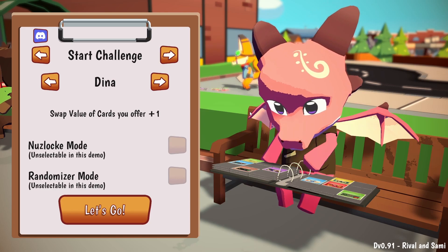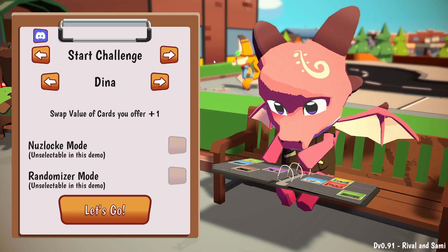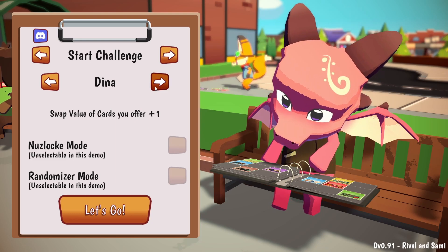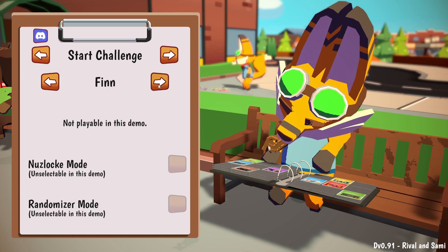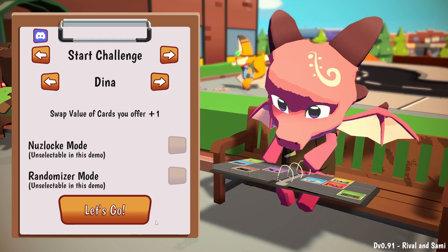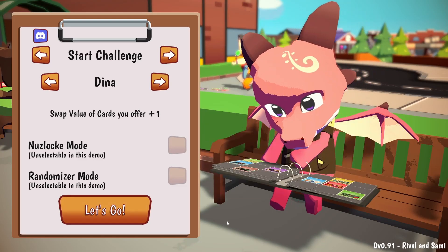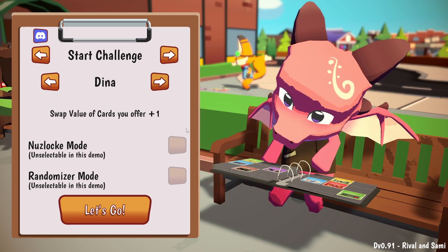We're gonna go ahead and hop in. There's only one character you can play as in the demo, but I'm gonna go ahead and show you the other character designs because I think they're pretty cool. I like the art style of this and I'll explain more as we go. You can see they also have a nuzlocke mode and a randomizer mode, but you can't play them in the demo, which is totally fine.